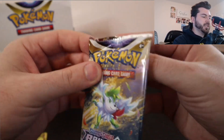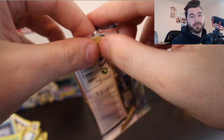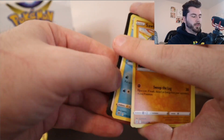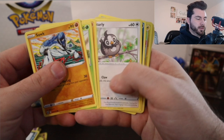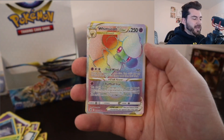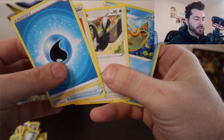We have just a couple packs left — looks like we have four. I really want to keep some of these Charizard pack arts sealed. I just love the art so much. Nice Luxio. Hey, and there it is — a Whimsicott V-Star Rainbow! That's really cool. Let's go through these real quick. So we did get an alternate art and a rainbow, just not exactly the ones we wanted.